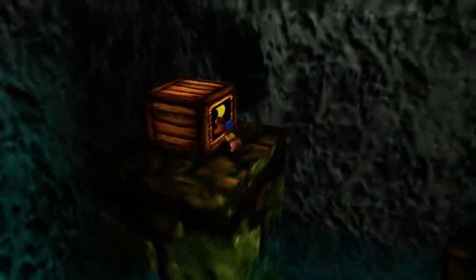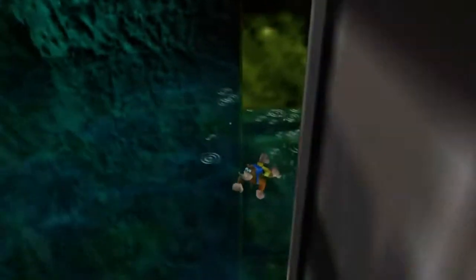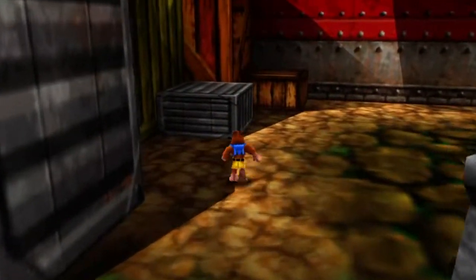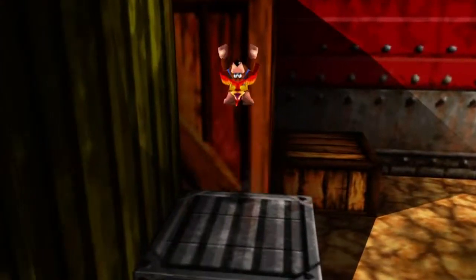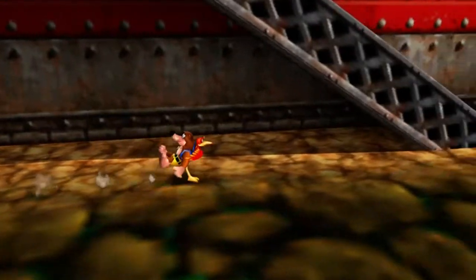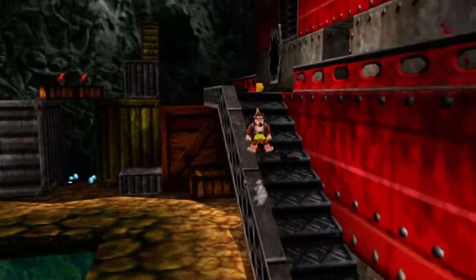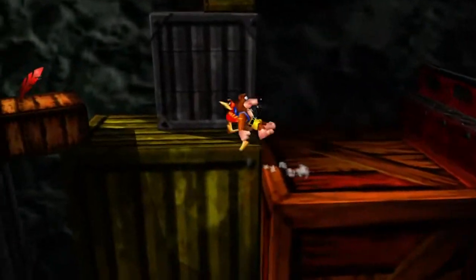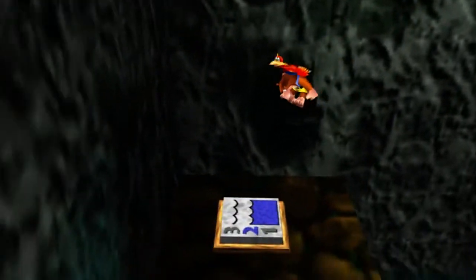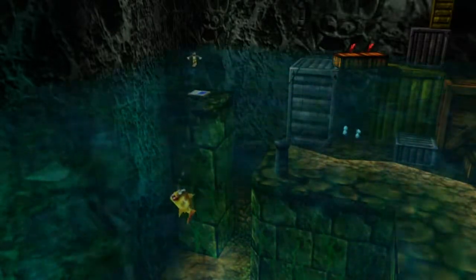Now over here in this suspicious-looking Rareware box, we have Banjo falling off of a platform. But you have that a lot with me, don't you? Let's head back up there. That switch will raise the water to the next height, then we'll be able to get into the room that has the puzzles for Rusty Bucket Bay.